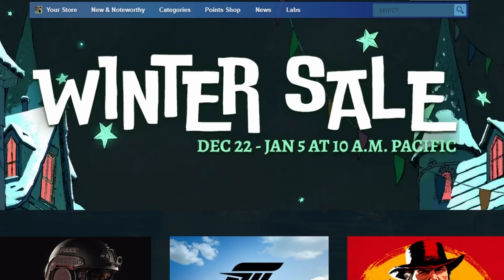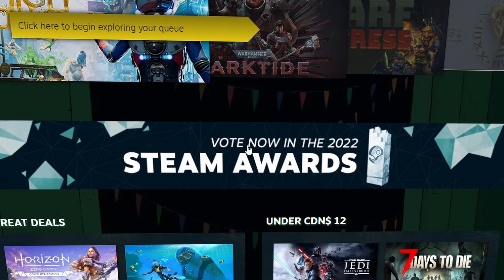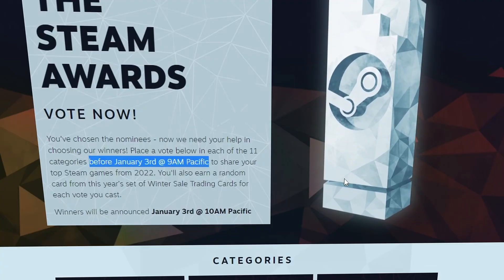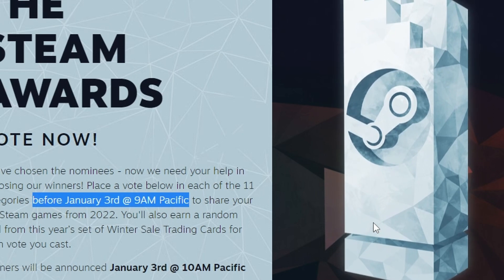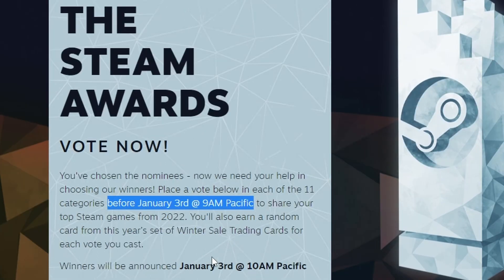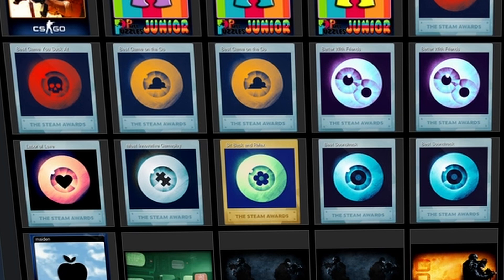If you didn't already go over to the winter sale, make sure you just go ahead and scroll down until you see the banner which says 'Vote Now in the 2022 Steam Awards', as voting will be ending on January 3rd at 9am Pacific. Winners will be announced one hour later, so make sure you are voting before then if you haven't already, because you are able to receive a bunch of different free trading cards.